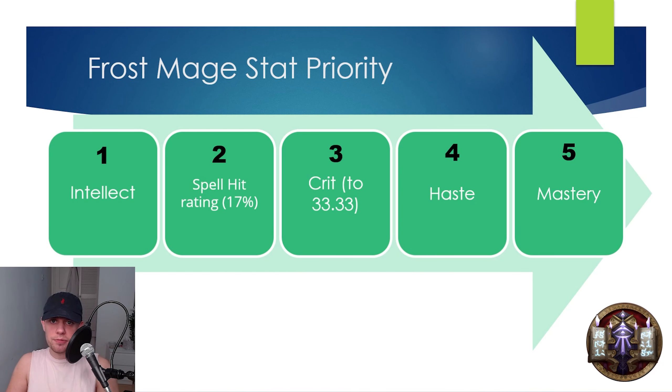For the stat priority, first and foremost, we are of course going to want Intellect, and as much as possible. After that, we want to make sure we're hitting our hit cap, which is going to be 17% for casters in Cataclysm Classic. For crit chance, which is our next priority, we want to get this to 33.33% and then stop there. After that, we can go for Haste, and then after that, it's going to be Mastery.